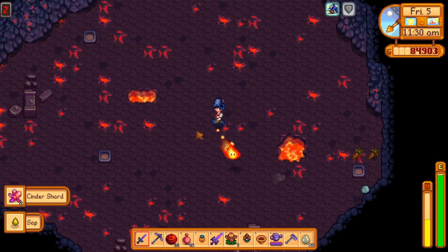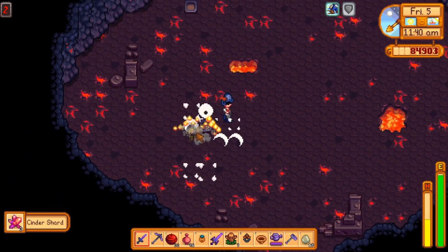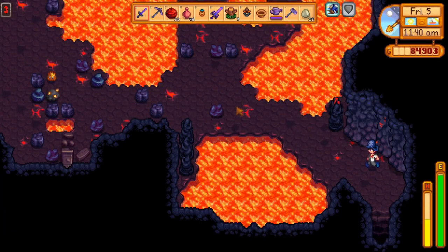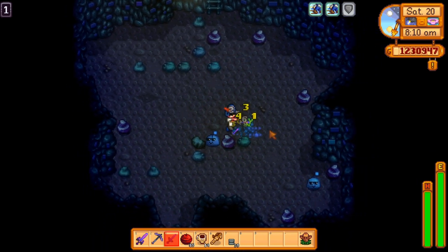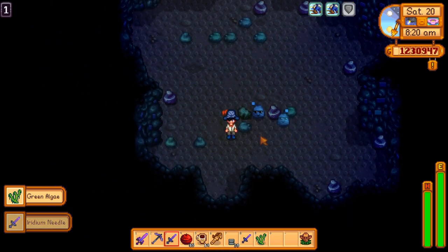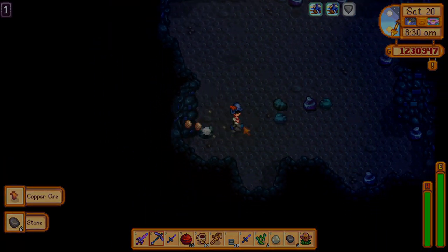So you might be asking yourself where you can get this new shiny dagger. Well, it has a chance to drop from those special slimes inside the new mines. You can recognize them by the little antenna with a small yellow star. To get to the new mines you have to first unlock the golden walnut door on Ginger Island by collecting at least 100 golden walnuts. If you haven't done so yet, check out my other video where I show you the location of all 130 of them.